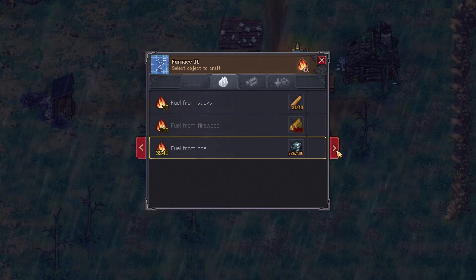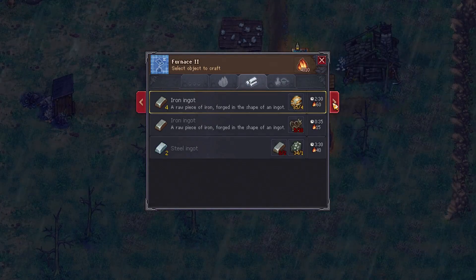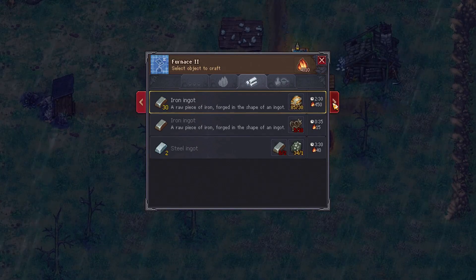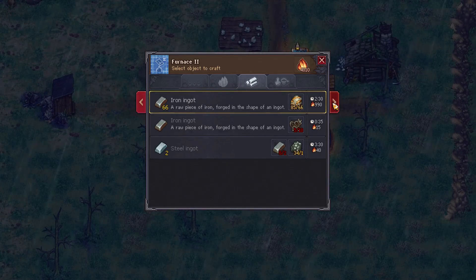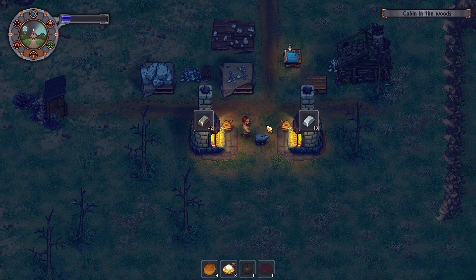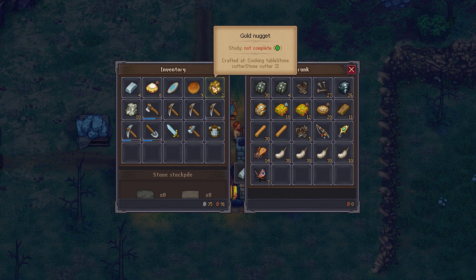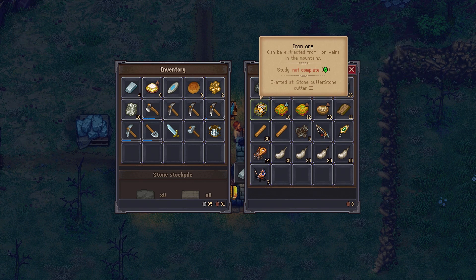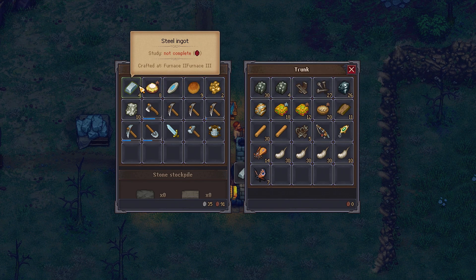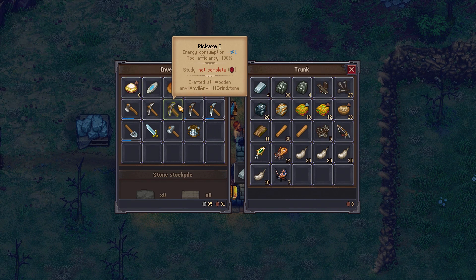It would be nice if the furnace would automatically fuel itself based on the availability of resources — so if you've got coal in a chest, it'll automatically start using it. That'll be 42 — my lord, that's going to be a lot. Do we want to store this? Not strictly speaking, but I guess we can for now.